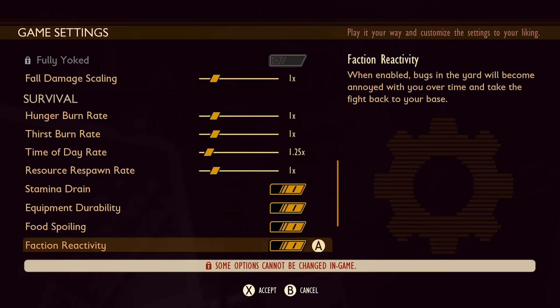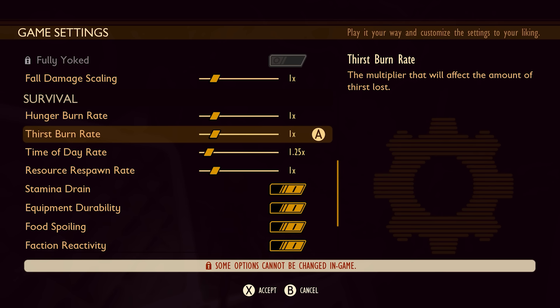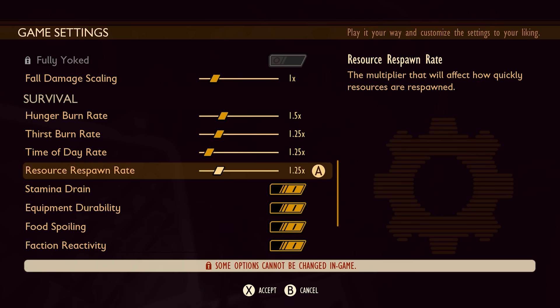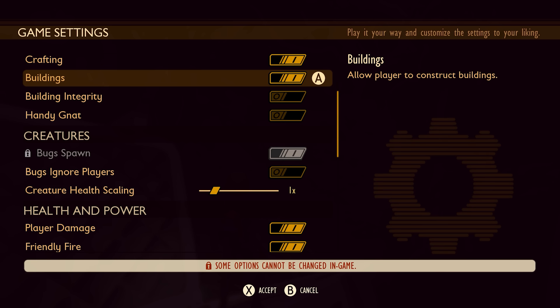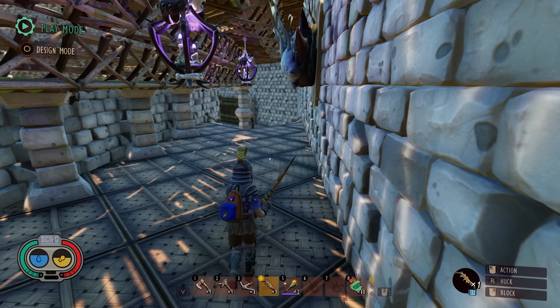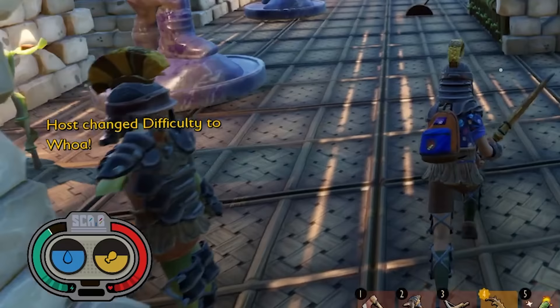Here's what you can customize: want longer or shorter days and nights? You got it. Control how quickly you need to eat or drink, making your survival more or less challenging. Tweak how fast resources come back into the world. Adjust creature health scaling and fall damage scaling to make confrontations more or less daunting. Now you can decide whether or not players can build and relocate buildings. Control access to the crafting menus to fine-tune your game's difficulty or focus. Plus, all players will be notified any time the host changes a custom game option during gameplay.